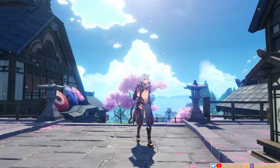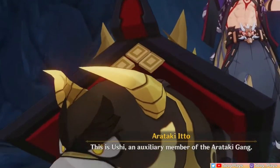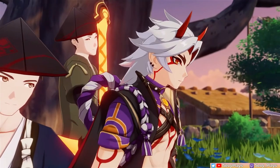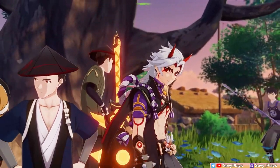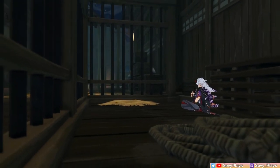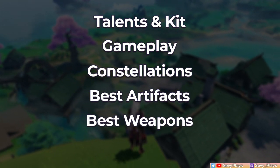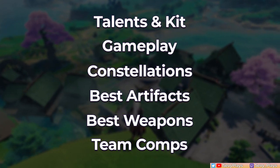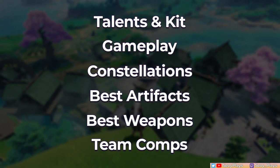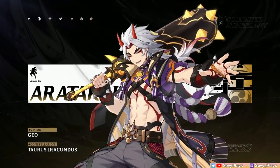Hey everyone, it's Seve. I'm back with another updated guide, this time for Ushi — I mean for this guy. In order to keep the Arataki gang from falling apart or getting caught, this guide will help you learn about Itto. In this video, I'll cover his kit, gameplay, constellations, best artifacts, weapons, and team comps. If you're interested in my thoughts on whether he's worth pulling, you can check out my previous video linked below. Let's get right into it.